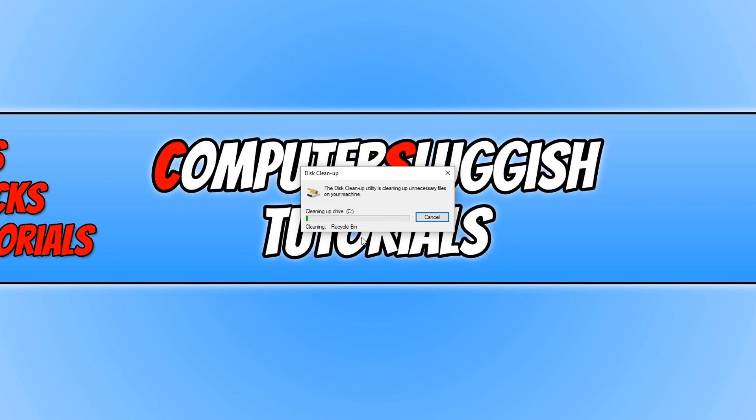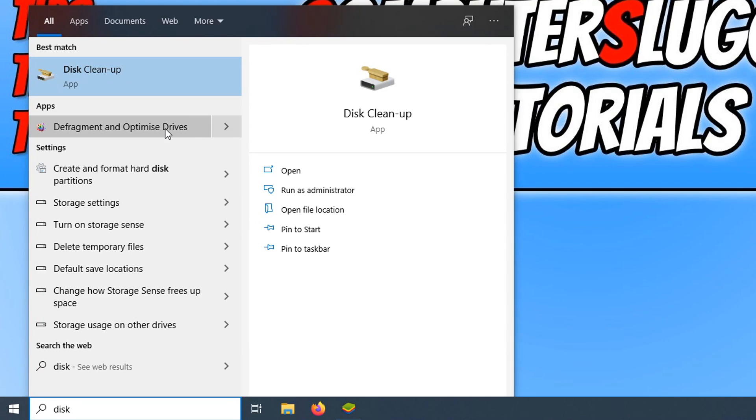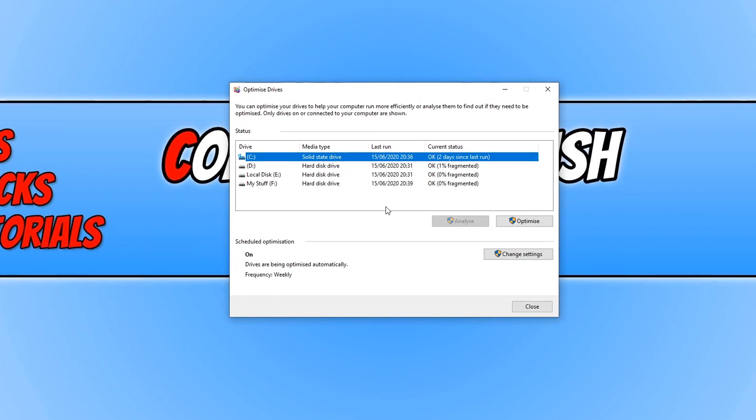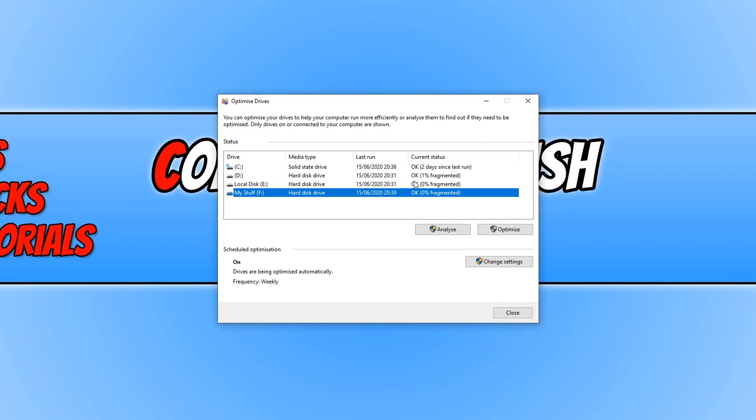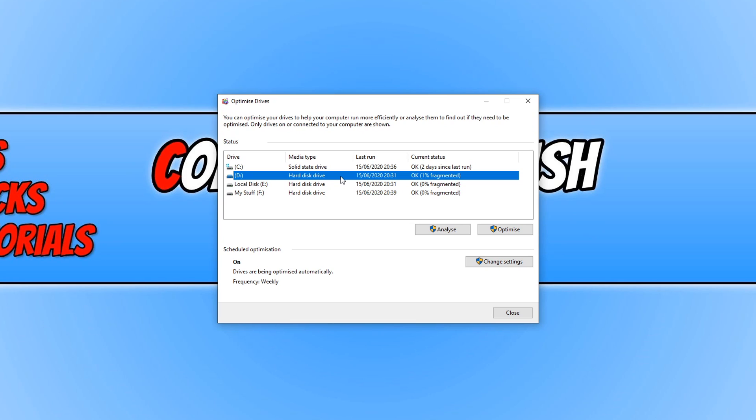Once Disk Cleanup has finished, go down to the bottom left-hand corner again and type in 'disk', then open up Defragment — or type in 'Defragment and Optimize Drives'. Go through your hard drives and optimize them. If you have a solid state drive, I don't recommend the optimize option as it can decrease the life of your SSD. But if you have normal hard drives, go ahead and optimize them. This will also help increase the performance of your Windows.